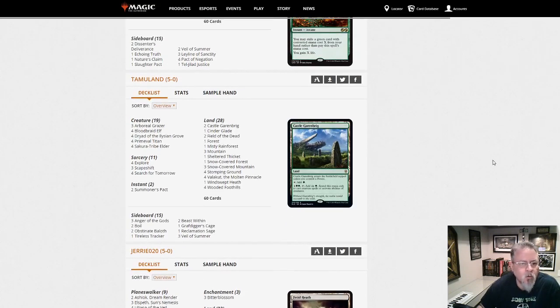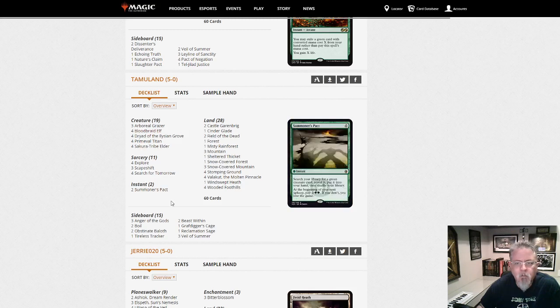Tamerland — this is Scapeshift with Bloodbraid Elf. Titan Shift. This is a little aggressive — Bloodbraid Elf surprises me a little bit, and I bet it surprised the opponents too. But yeah, there you go.